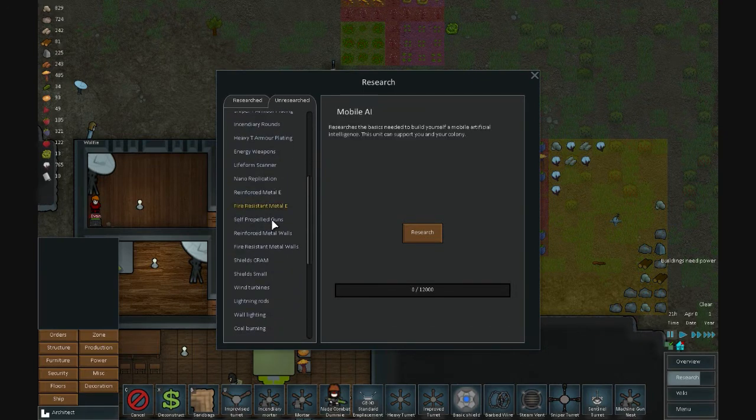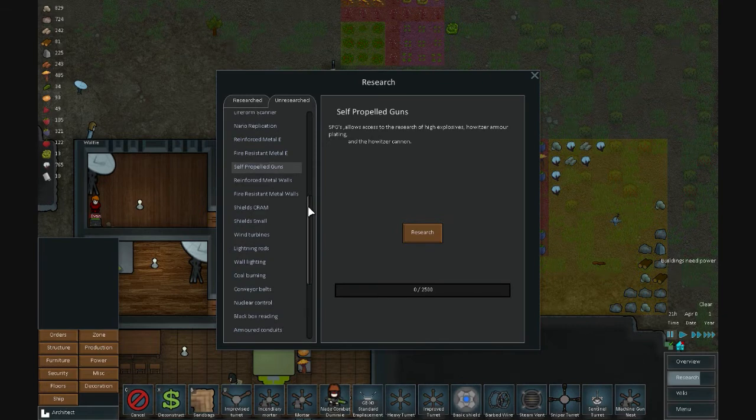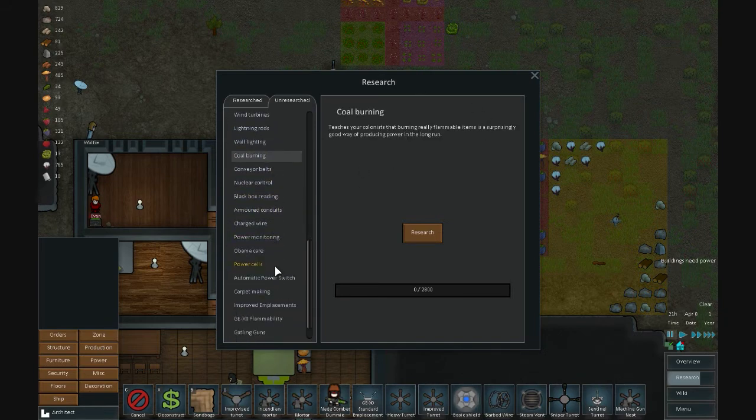You can also get mobile AI and self-propelled guns, which gives access to the high-explosive howitzer, armor plating, and the howitzer cannon — yes, there is a howitzer. One thing I've found is that all the automatic guns added by these mods will shoot animals and regular in-game enemies, but if you get the arachnid mod, I've tested and they will not shoot arachnids. The sniper turret and regular improvised turret do shoot them, but the heavy turrets and sentinel turrets do not. The mortar works because you control it yourself, and the M2 nest works too. There's also a coal burning research option here.